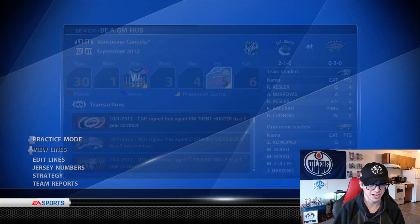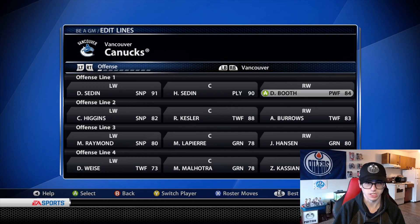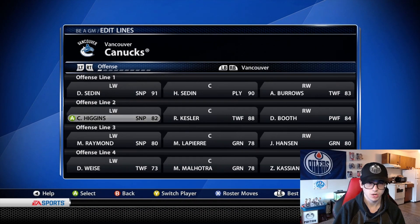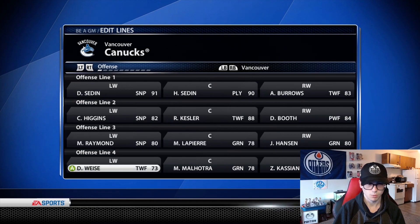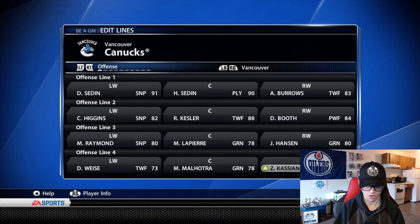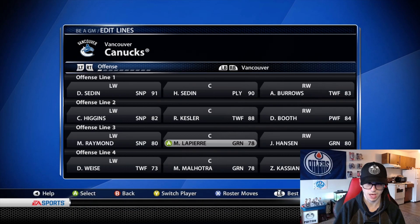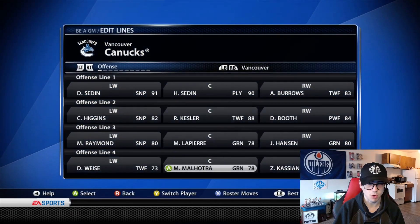Let's get into creating the lineups for the Vancouver Canucks. The top line: Henrik Sedin, we'll try Burrows up on the top line with the Sedins, we'll see how that goes. Then we got Higgins, Kessler, David Booth, Hansen, Lapierre, Raymond, Weiss, Malhotra, and Kassian. Honestly there's not a lot of other combinations right now. I think we definitely need to improve our depth — I do like Lapierre and Manny Malhotra for their defensive play.